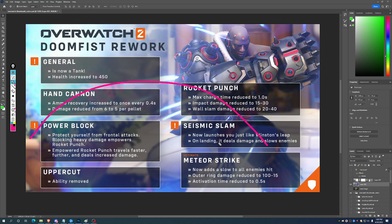It feels like we might be getting a little heavy with slows. Meteor Strike now adds a slow to all enemies hit — so he's always had Meteor Strike, but now it also slows them. Seismic Slam has a slow, and it could be a group slow. Meteor Strike has a slow, and it could also be a group slow. You can hit multiple people with both. Outer ring damage is reduced to 100 minus 15, and activation time is reduced to 0.5 seconds. You could hit a Seismic Slam into an AoE slow — maybe this is a Sojourn problem, not a Doomfist problem, but we're spreading a lot of slows through this game.